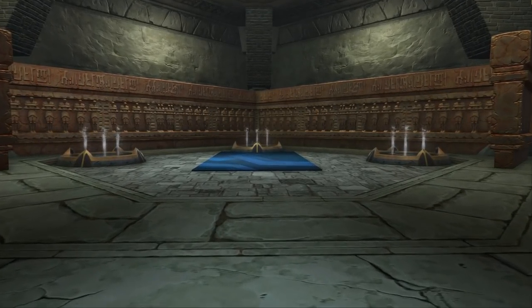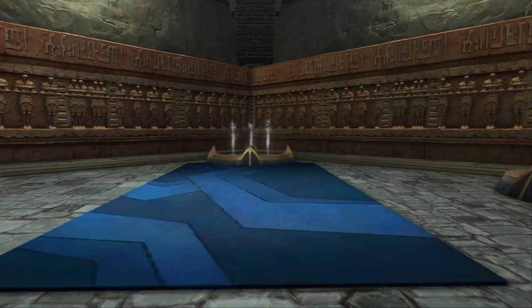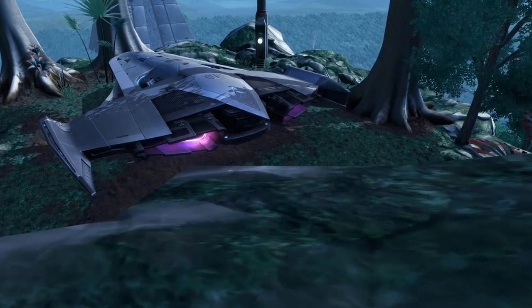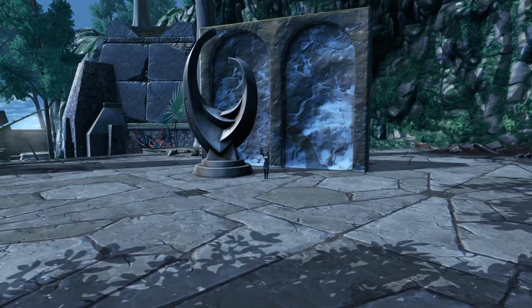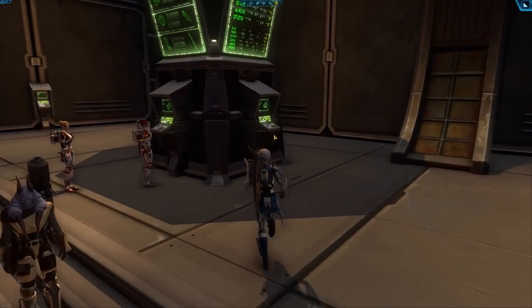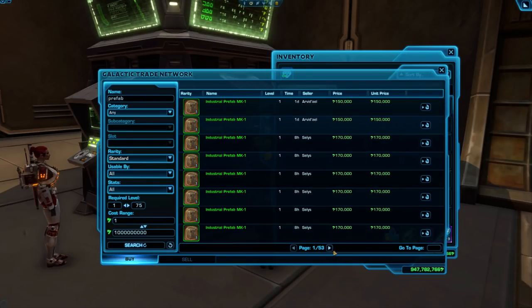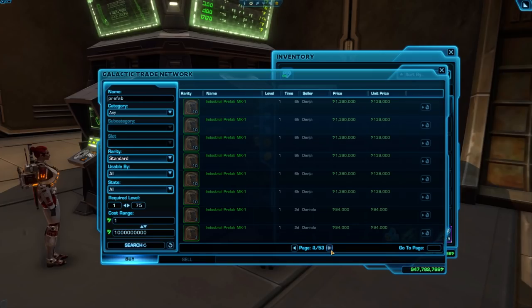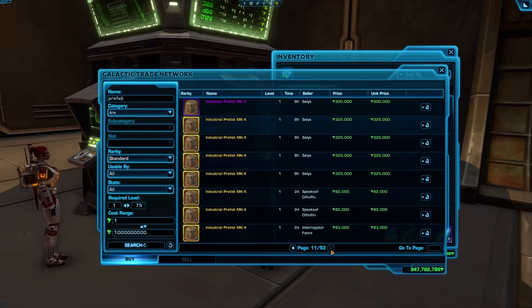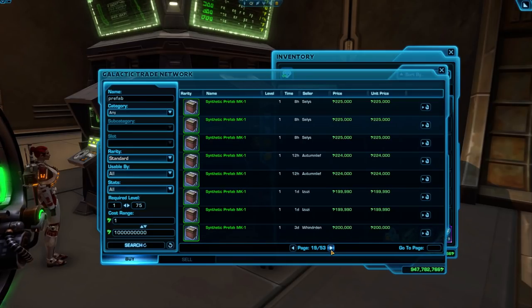Third are the more complicated universal prefab decorations, which can be crafted by combining one of each of the synthetic ones, industrial ones, and two other crafted items. Fourth are the dark project decorations, which are quite expensive to craft. And lastly, there are war supply decorations, whose crafting materials are also related to conquest. If you aren't interested in crafting these yourself, you can also buy the crafted item required for the decoration from the GTN, or have another player craft it for you. Don't search for the actual decoration on the GTN — they are often inflated in price compared to just buying the related crafted item, which you can turn into the vendor for your decoration.